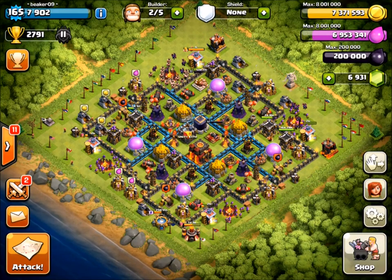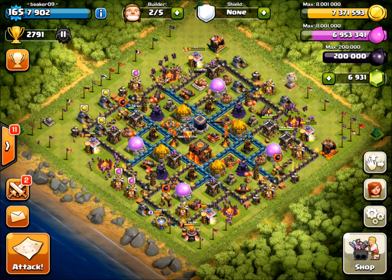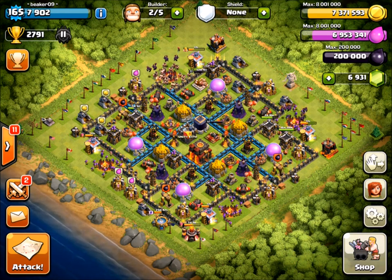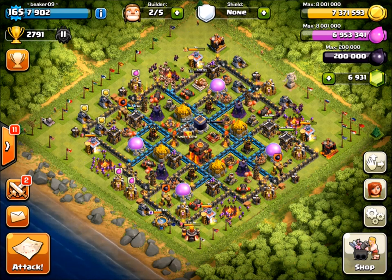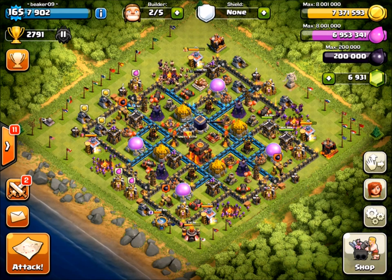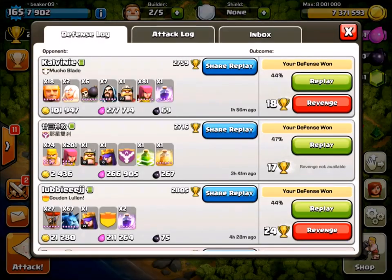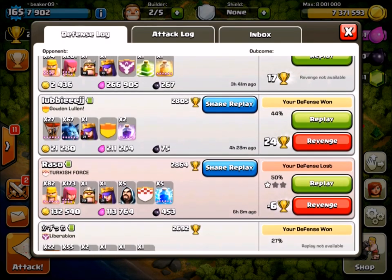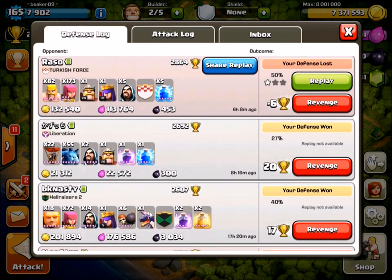Hey, what's up guys, welcome back to Beaker's Lab. Today we're doing episode 2 of Let's Max Town Hall 10 - we're maxing it completely, not skipping anything. We're going to max lab, defenses, and walls. Heroes are already done at level 40. I have a max 2 billion gold grab and I've still got a long ways to go. I think I've got about half a billion more gold needed for walls - luckily you can put elixir into walls now too.